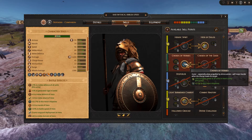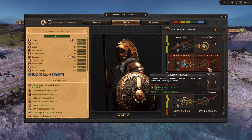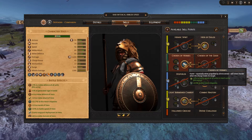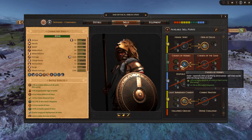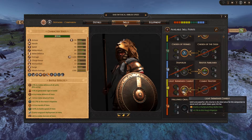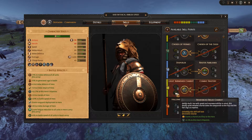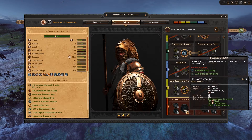I go for Chosen of Hermes because I don't need extra morale bonuses — morale gets very high towards the late game anyway — so Chosen of Hermes is really valuable especially with fast units like centaurs, boosting their speed even further. Then Master Ambusher for the extra ambush bonus, and Reinforced Melee Chariot so he can get into the enemy and pound them with ease.